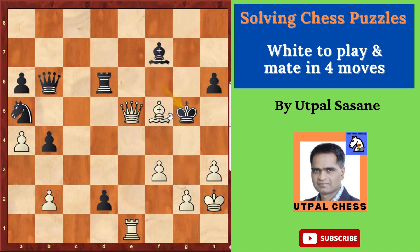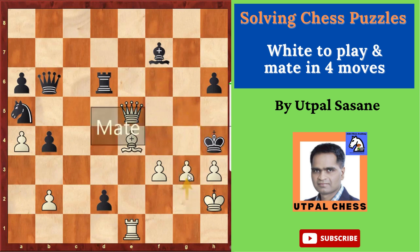All the other squares are controlled. Now you have two different choices. Bishop E4 is one of the best — it's a discovered check. The king has to go to King H4, the only move. And then you can do checkmate with the pawn: G3 checkmate.